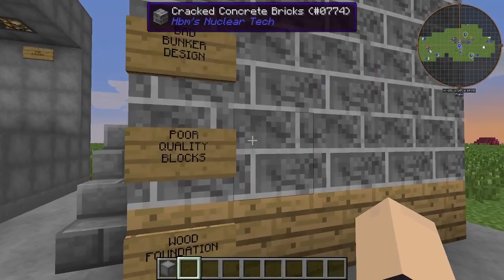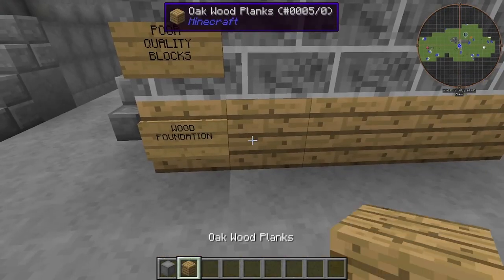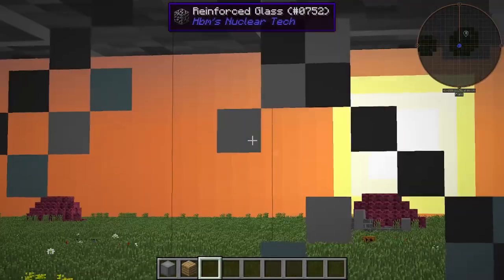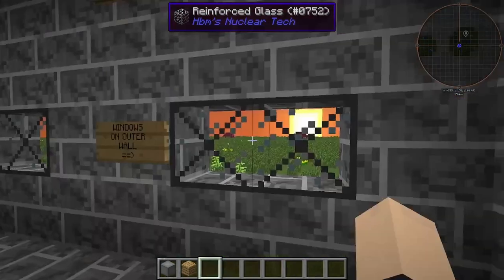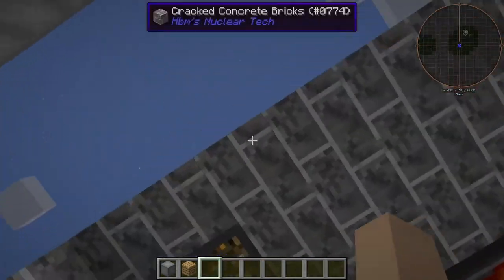First things first, poor quality blocks is one thing we have in this bunker. A wood foundation — simply terrible. And the inside windows on the outside wall — look at this. Sure, it looks nice, you can see outside, but if it's part of your main structure you probably don't need windows anyway, right?